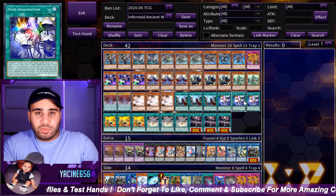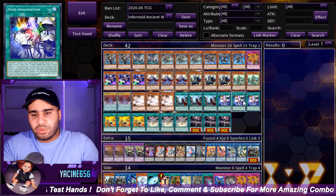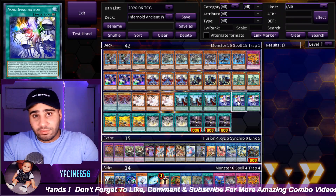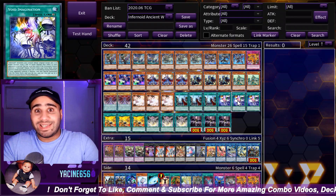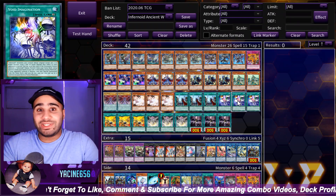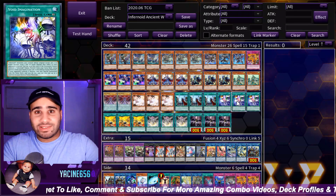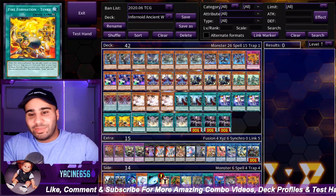3 Void Imagination, of course. You're going second, but even going first, if you're playing 3 Feast, why not play 3 Imagination? You're losing 50% of your dice roll so you're going second half the time. Void Imagination is extremely good most of the time because most decks end their turn on a monster that was special summoned from the extra deck, which justifies Shadoll being such a good engine in Yu-Gi-Oh.